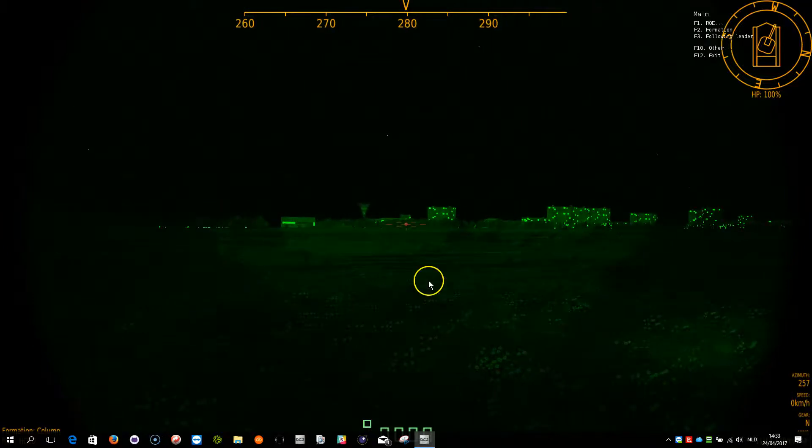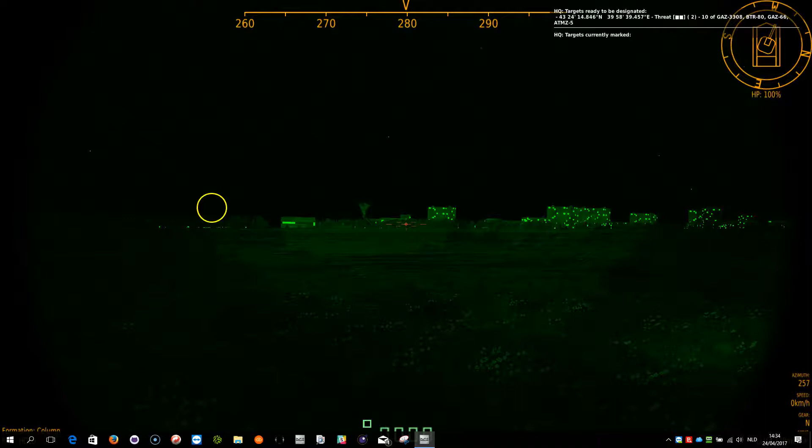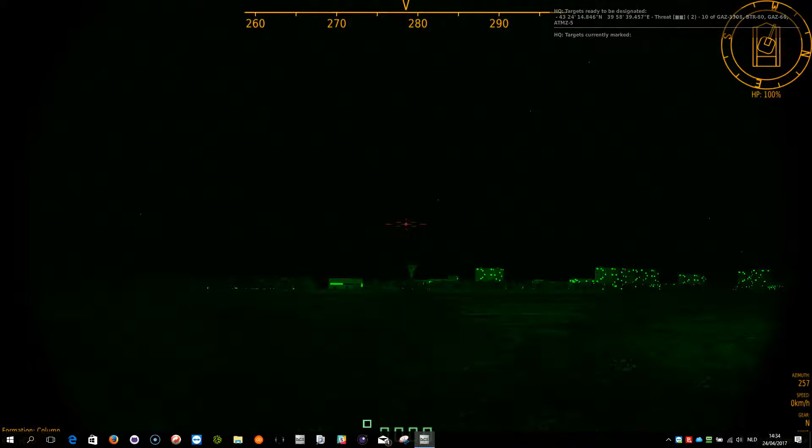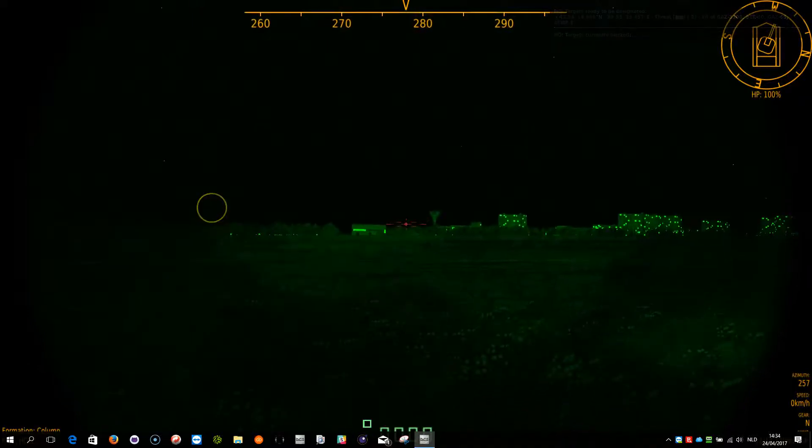What I'm going to do now is activate the menu. There's a designate menu that has popped up. I'm going to do a status report. What it says here is that headquarters is reporting targets have been designated. I get a latitude-longitude position of the target and the highest threat level of the unit within the group that has been detected.